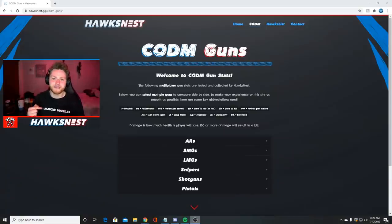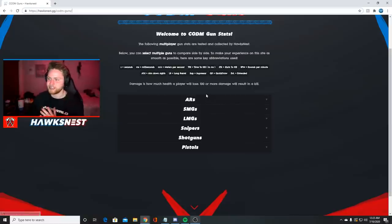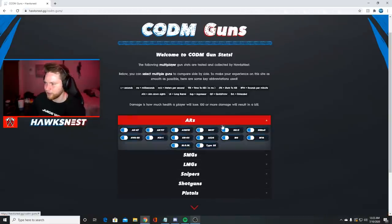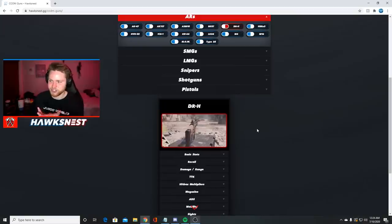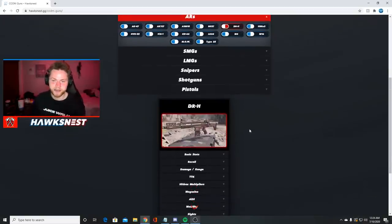Right now we are currently on my website hawksness.gg in the CoD Mobile gun section — that's how I keep all of my stats organized and you can access it by just going to the website. If we go to the AR section we can toggle down the DRH, which I didn't mention at the start is essentially just a SCAR-H, but they called it the DRH I'd imagine for copyright reasons.